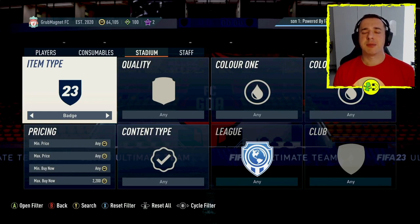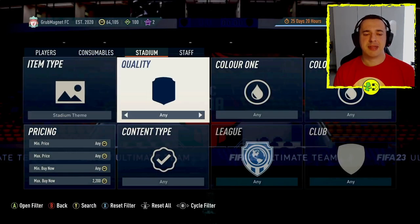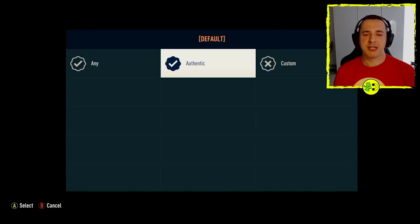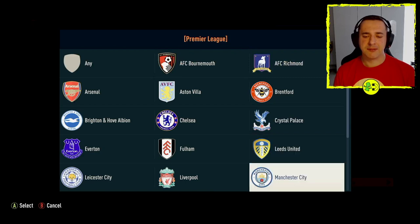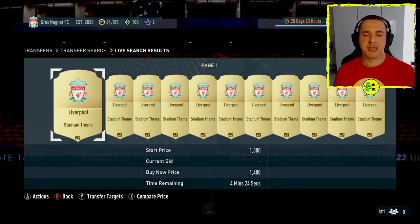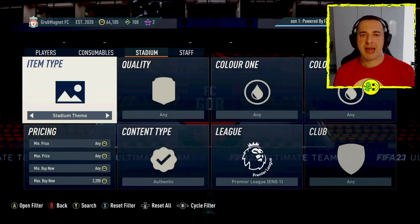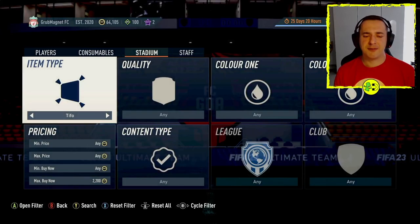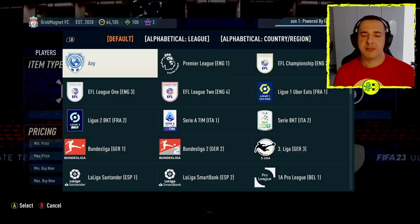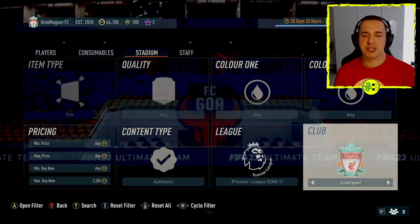Other things that can be quite interesting to buy on the transfer market for your stadium include authentic stuff for official clubs. For example, if you look at the stadium theme content type, you can change to authentic and then filter by league — Premier League — and pick a club. So let's go with Liverpool, do a search, and you can find the stadium theme. I actually own this one already, but you can do that with any club. Similarly for TIFOs — if you want a TIFO of your favourite club, go authentic, select your club, and do the search. There's the TIFO, so you can have that in the background.